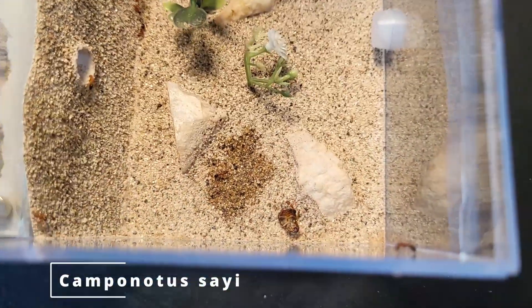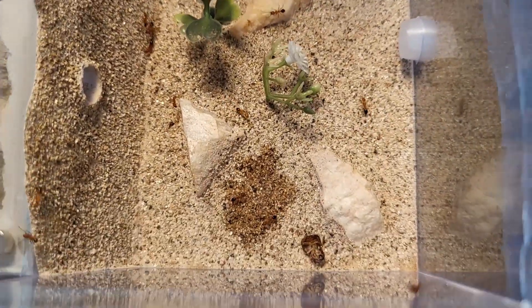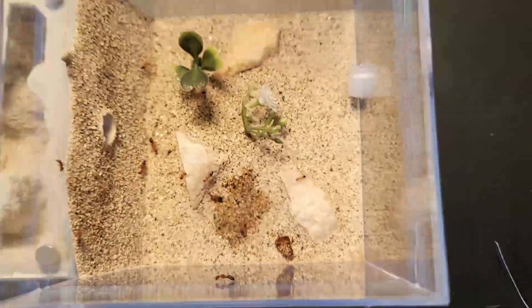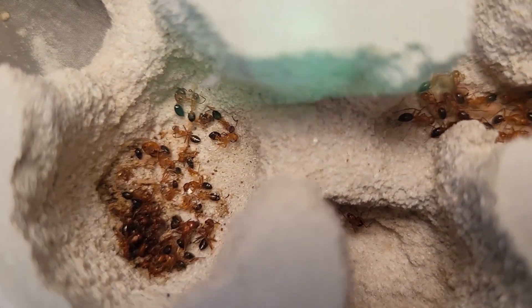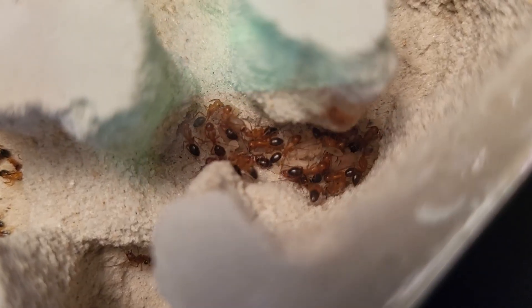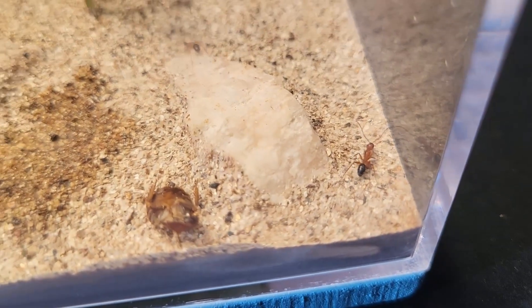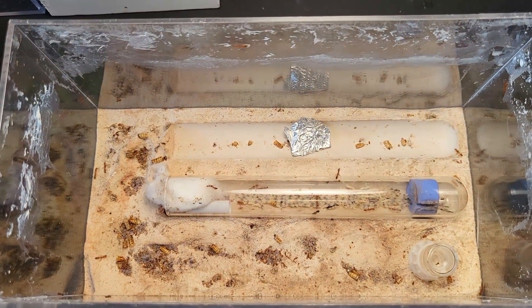Next up is my Camponotus siei colony. They're doing pretty well in this nest — they're having a lot of growth and always foraging in the outworld. Thankfully the barrier in this nest works quite well. Here's the inner part of the nest — the queen's in that hole and it's kind of hard to film because of how deep the chambers are. There's a lot of brood in there. They had a massive die-off recently, possibly due to worker age, but otherwise they seem to be doing fine. These nice red Camponotus are one of my favorite species.